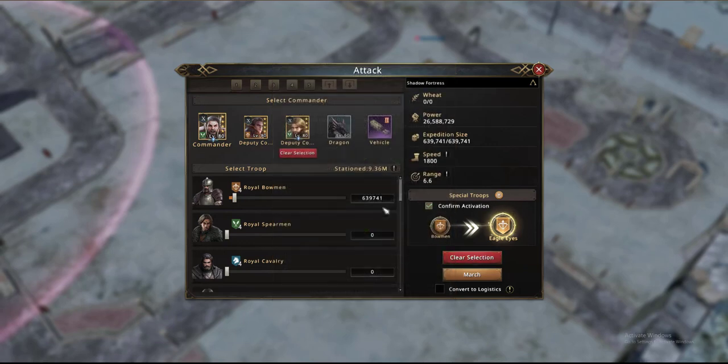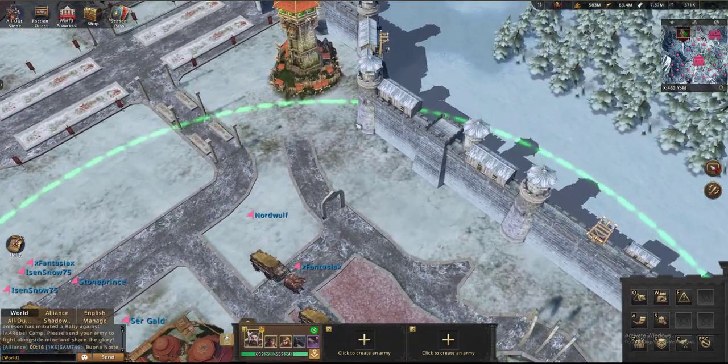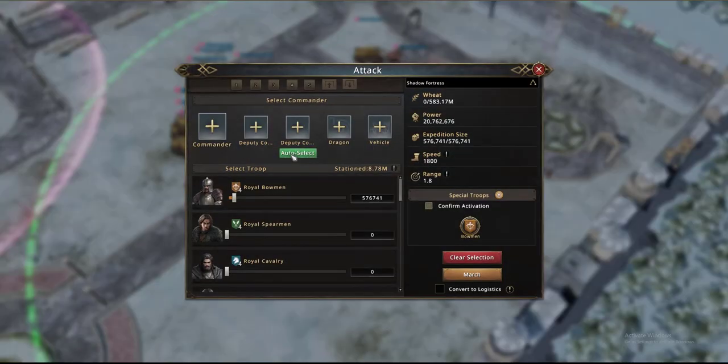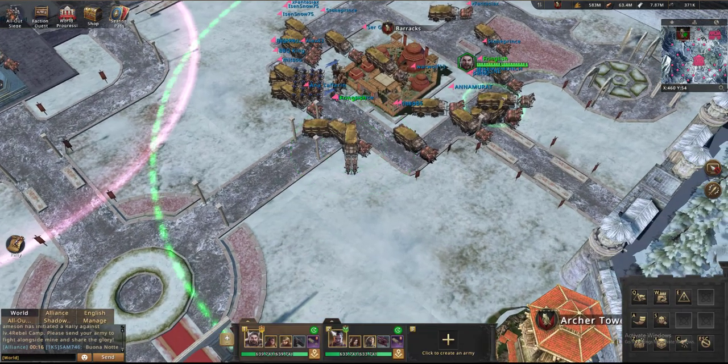There's no point confirming the activation now as we're not doing any fighting, but I'll do it anyway just so you can see the range. This green arrow around is actually the range of your troop — this is how far they can fire. If I instead go for a plain spear army, you can see the green range here is a little bit smaller.